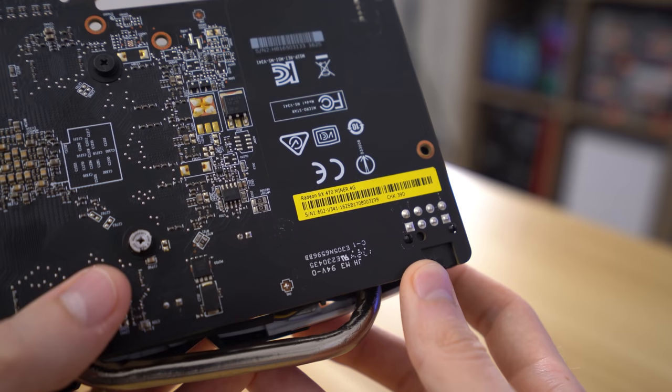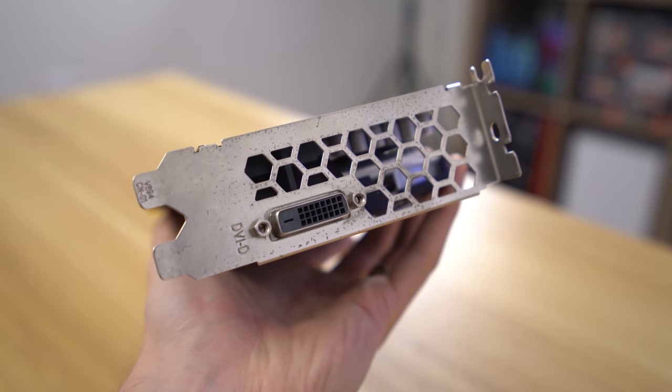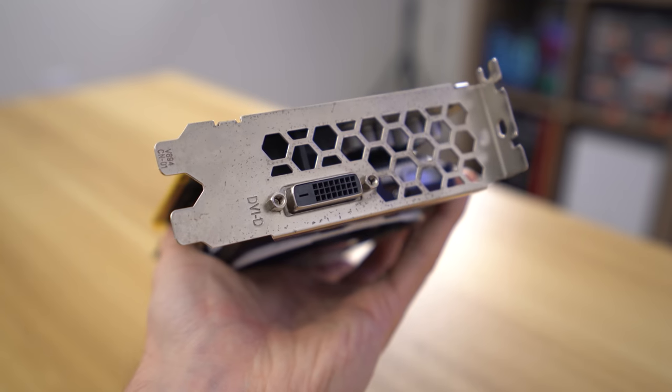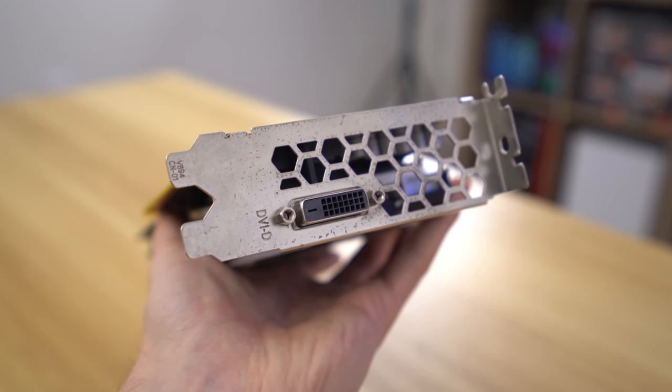Up next, the graphics cards. I purchased two ASUS RX 470 miner cards, which have only DVI-D output ports because they are mining SKUs — that was the one compromise, but well worth it for the $50 I paid for each. RX 470s with gaming VBIOS flashed prior to the sale. I had high hopes for this crossfire config in the synthetic tests we planned to run.